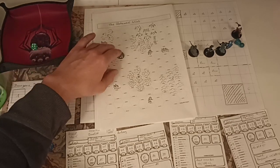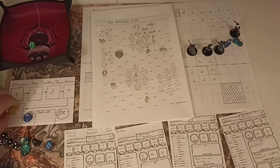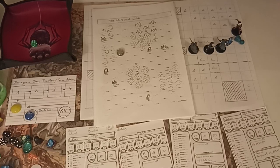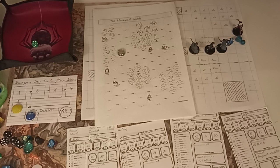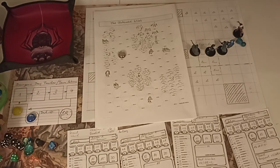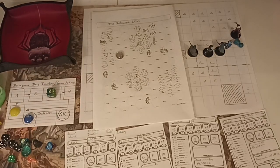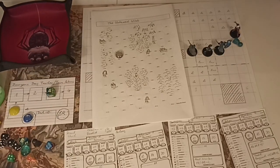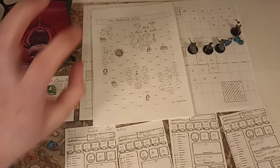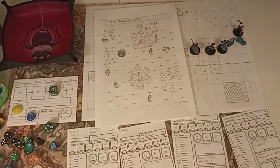Moving hex two - no encounter. Lucky! Hex number three - I will not go into the swamp - checking for an encounter. Lucky again. Last hex encounter check - no encounter. We end the adventuring day and take a long rest. In the wilderness you can look for a secure campsite with a survival check. That's Lucas's expertise at plus four. The DC is 15 - rolling 18 plus four, we find a secure campsite, which means no encounter during the night.